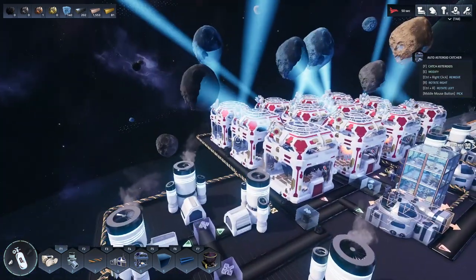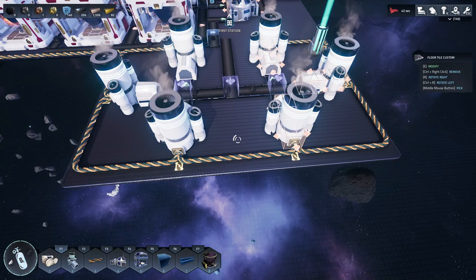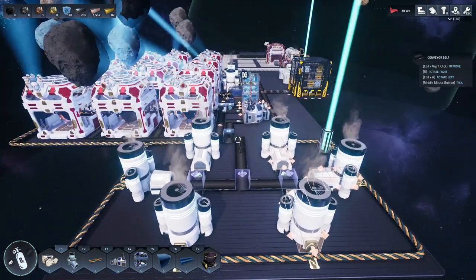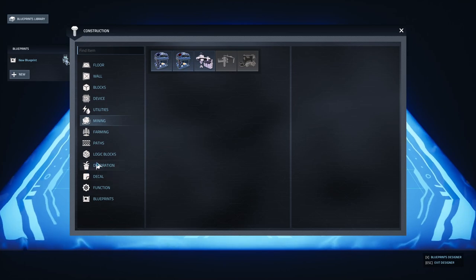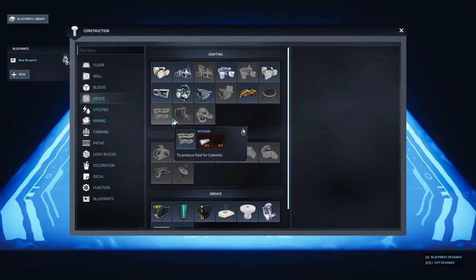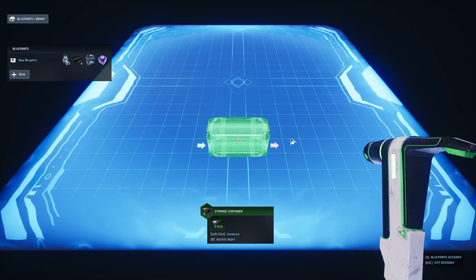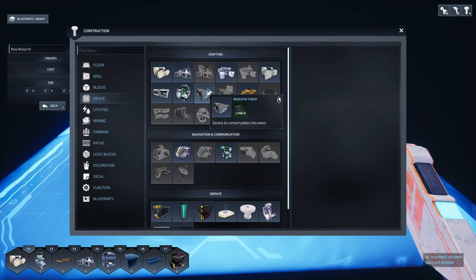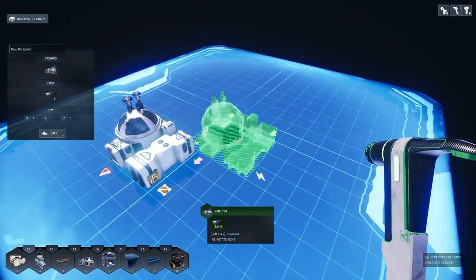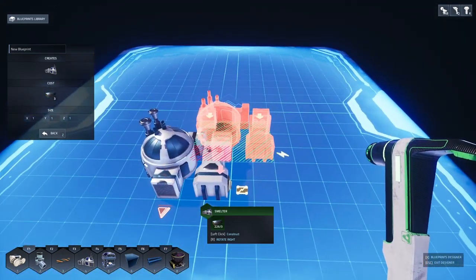First thing I want to do is expand this. I've been messing around with the blueprinting system — I didn't actually know much about it because I didn't look into it. If I open up the blueprint menu, this brings up this editor and I can actually use it to build whatever I wish. I can build any sort of setup I want — for instance, I have a smelter down here and I place wires and conveyors and all that stuff to actually build something that can be constructed off-site using the blueprint.